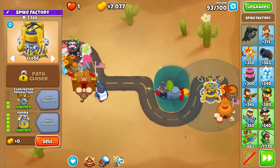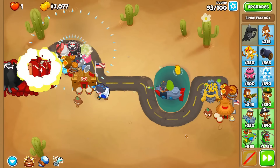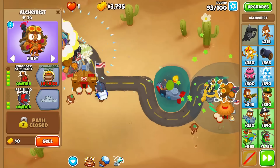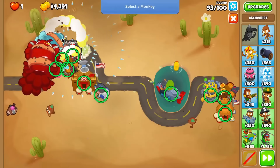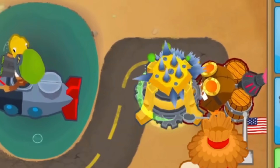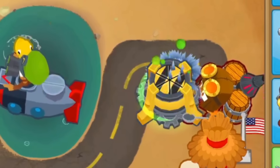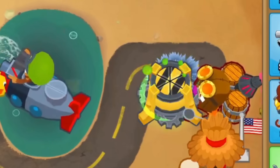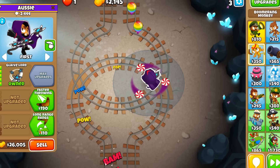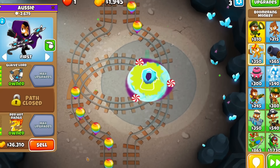And finally, we have the perma spike rework. In attempts to make it worse in rounds 80+, Ninja Kiwi is making it lay down spike piles 25% slower than before and cutting its damage by 33%. To not make this a massive nerf, its pierce was doubled and its start of round attack speed bonus now lasts 10 seconds instead of 2.5, with the hope being that you won't have to play super slow and stall every round to replenish the spike piles. But those were the biggest changes in update 38.0.